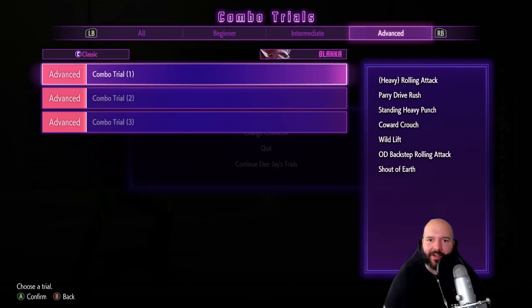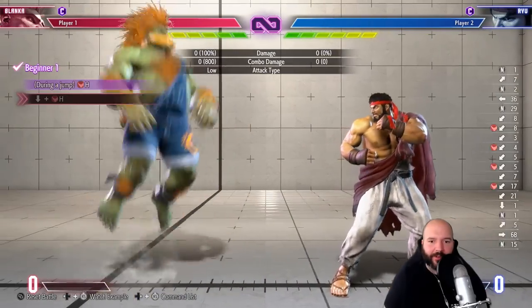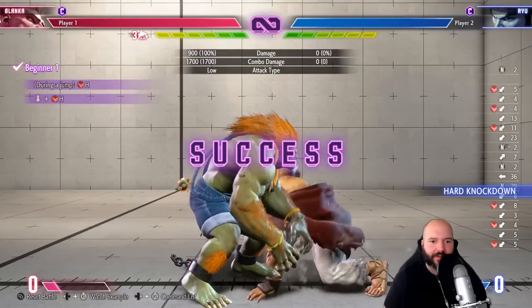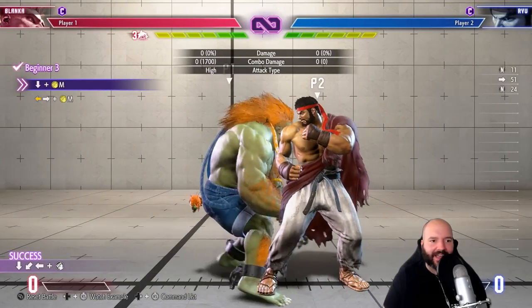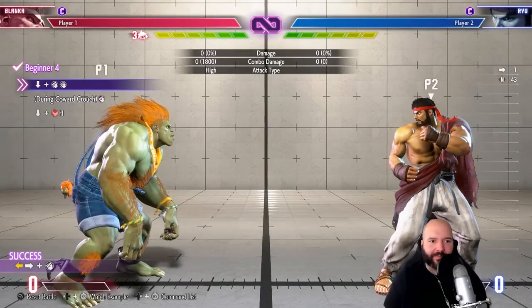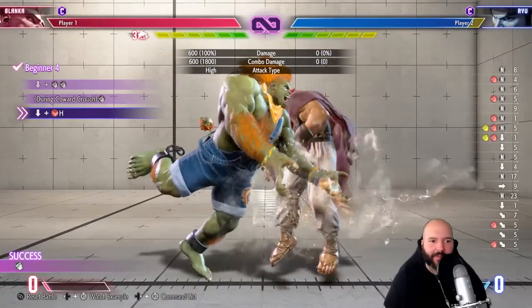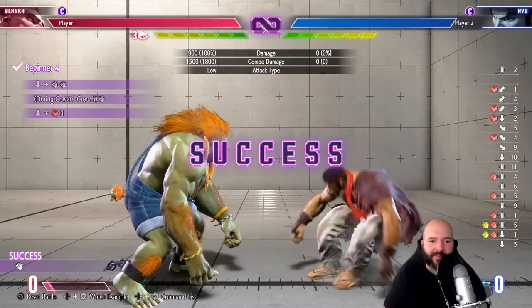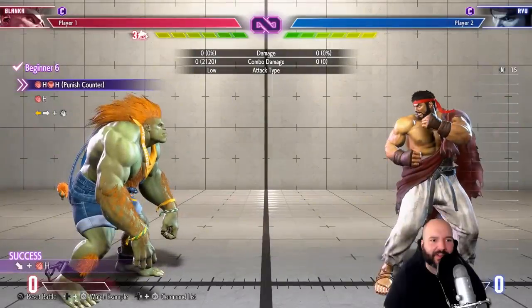I've already done a bunch of Blanca's trials but I don't think I've done his advanced — I'll just go through these quickly to show you guys, and then the advanced ones will all be new to me. Electricity — I don't know how I feel about electricity being a motion instead of mash. I understand it's a lot easier for pad players, but I just like the charm of having to mash electricity — I just think it's fun.